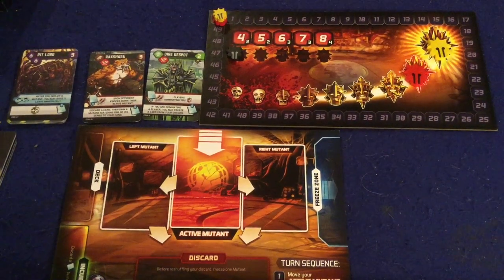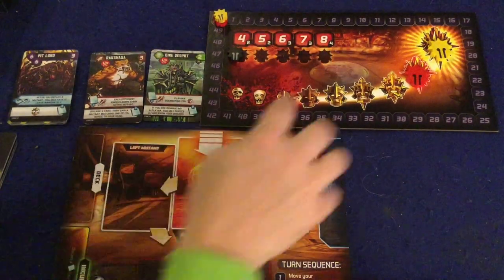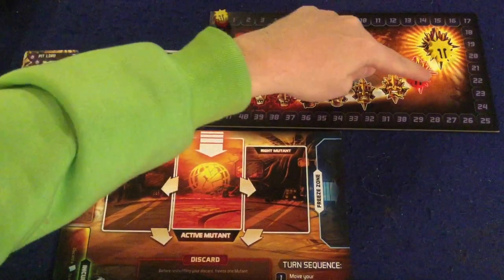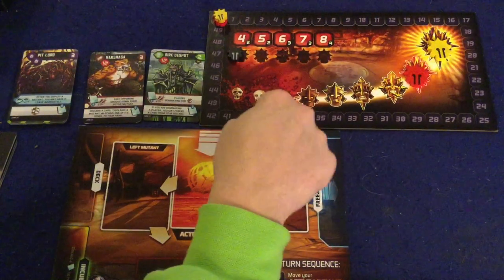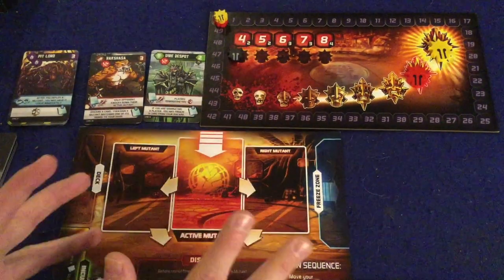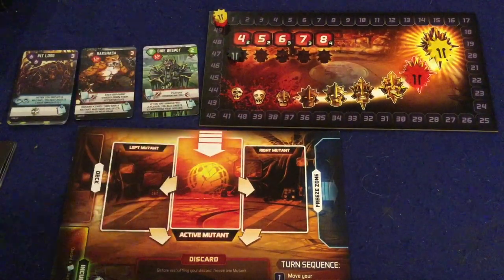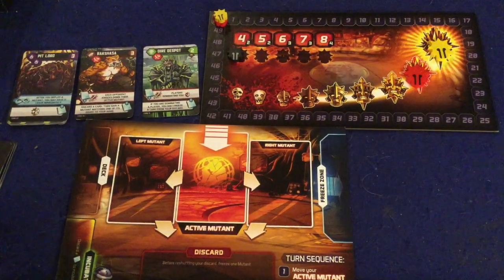In Mutants, you're going to be playing over the course of five rounds trying to get the most victory points. You can get victory points by beating other people on the power track every single round. If you're able to dominate people and have them in the red, you'll gain extra victory points — those little black squares. You gain those by attacking other people using attack cards you can purchase. You can also gain victory points by freezing Mutants and putting them into your freeze zone.